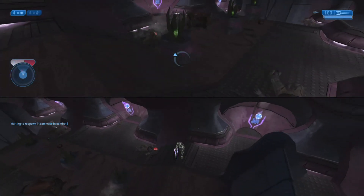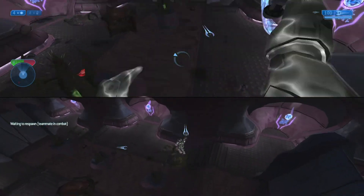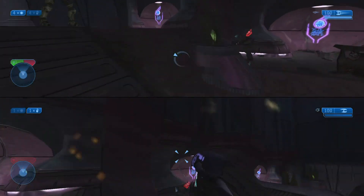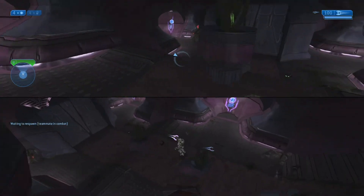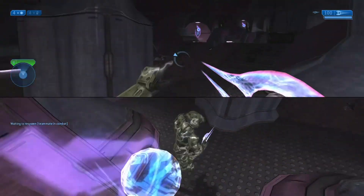You can see the glowing plasma rifle in that little cubby. I'm taking out the enemies here. Also, as soon as you go into this room with the pink door, you'll get a checkpoint that doesn't time out - that's why I'm delaying right now. It didn't matter that my partner spawned there because we're going to go back to the pelican once the brutes leave me alone.